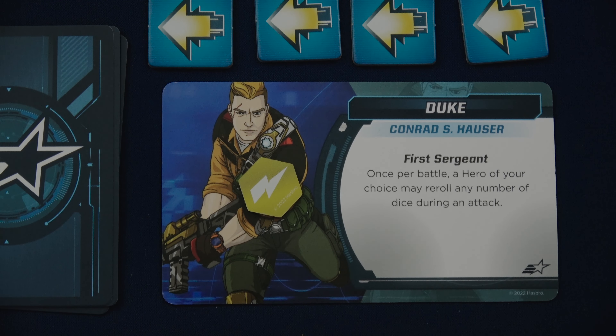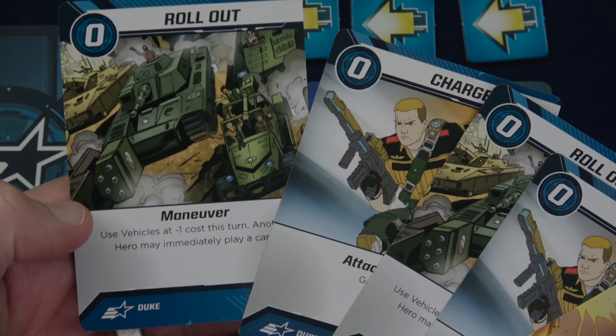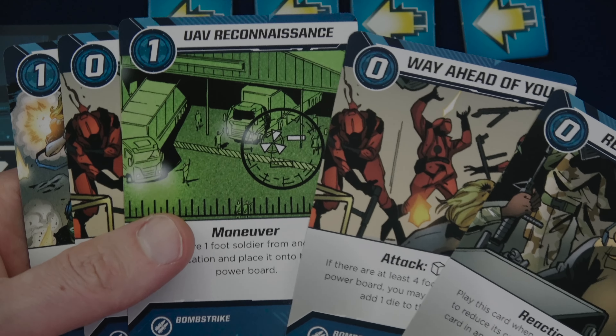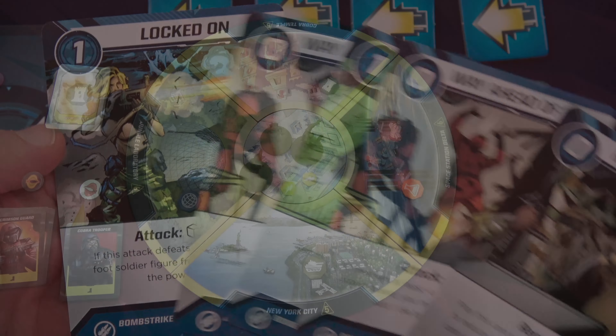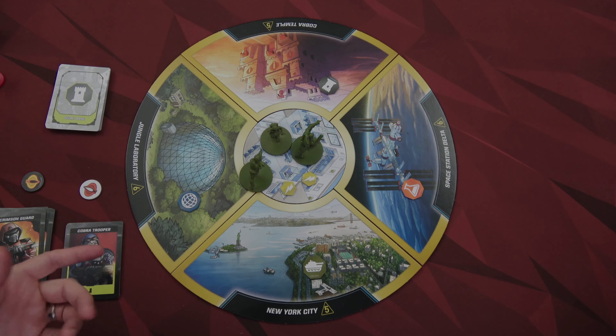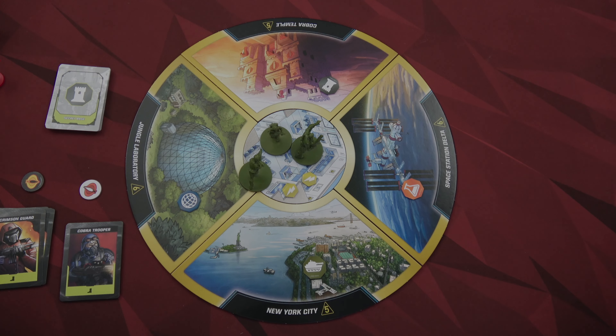All three of our characters will have a total of four actions, one energy, and 10 cards for their deck. They've each drawn five. Duke has All Out Attack, Charge, Roll Out, another Charge, and another Roll Out. Cover Girl has Tank, Beautiful Driving, Armored Advance, Explosive Payload, and Yo Joe. Bomb Strike has Remote Control, UAV Reconnaissance, and Locked On. You may draw up to five cards - you don't have to - because if ever your deck is empty during a battle, you're considered defeated and removed from battle. You go to the command center, the pit, and spend one energy. If there's no energy left, we lose the game. So your deck is both your actions and your health.